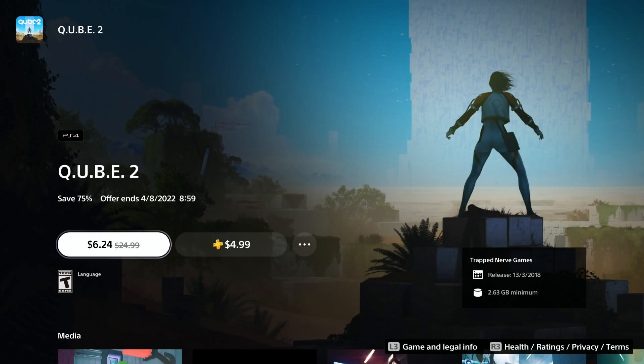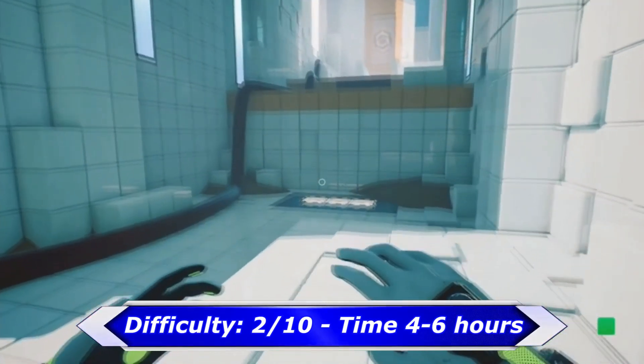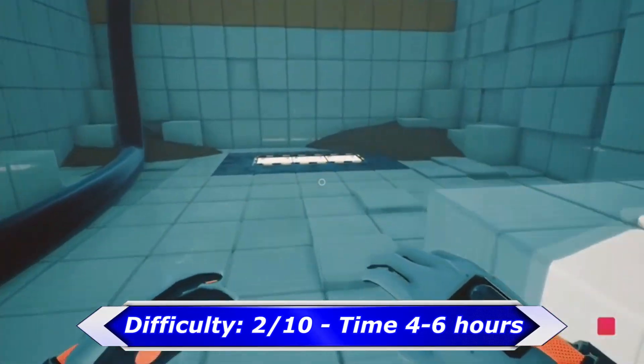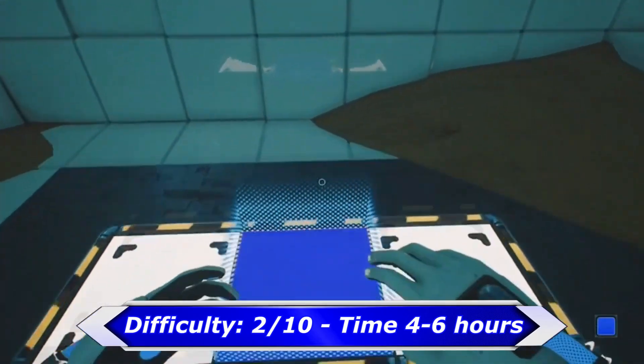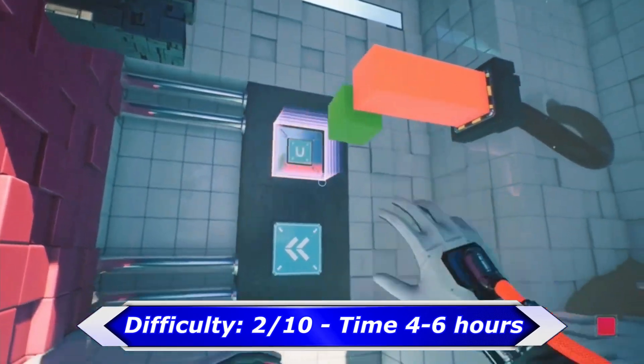The next game is a bit older and is called Cube 2. This one is not very often on sale, so probably now is a good time to get it. It's a puzzle game with a few missable trophies, but there is already a full walkthrough available on YouTube which will show you how to get everything in less than 3 hours.